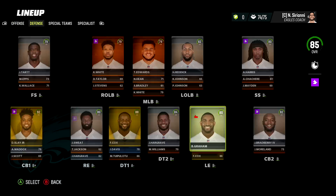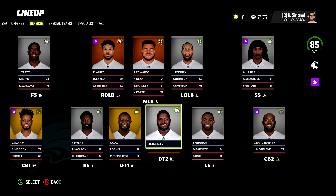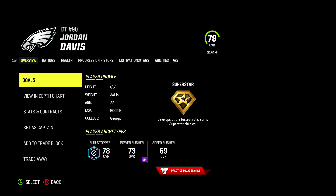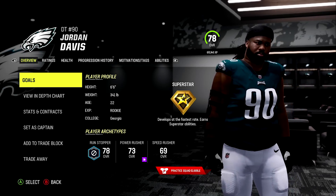For my beloved Philadelphia Eagles, Cam Jurgens on the offensive side of the ball got a normal dev. On the defensive side of the ball Nakobe Dean also got a normal dev - maybe a little stingy there. But Jordan Davis at least is pulling a hidden dev. This should be a good one, let's go.